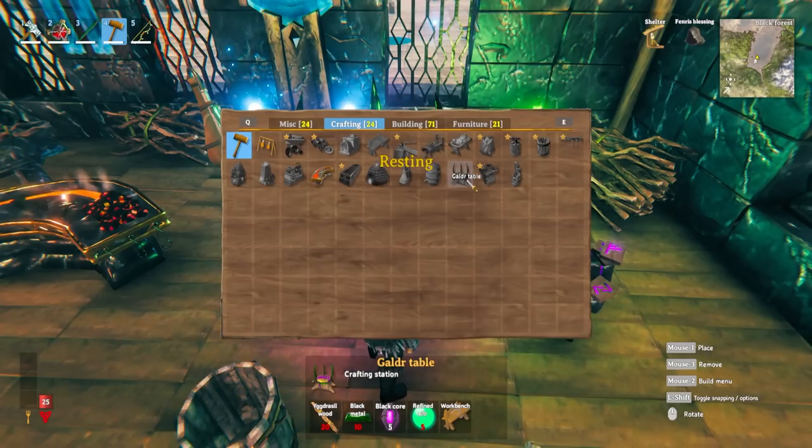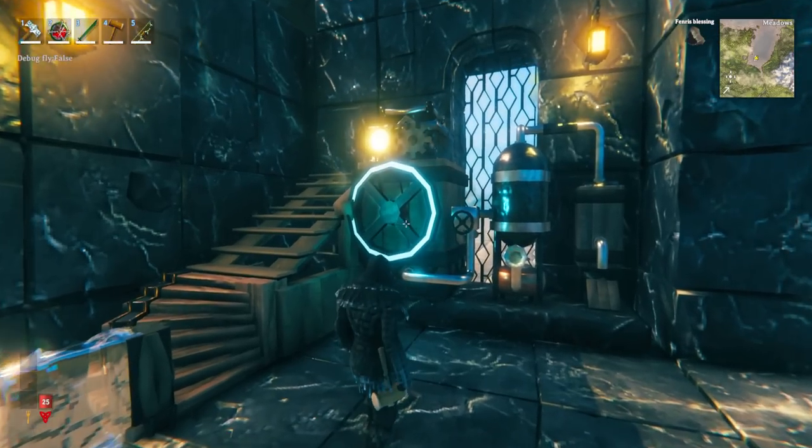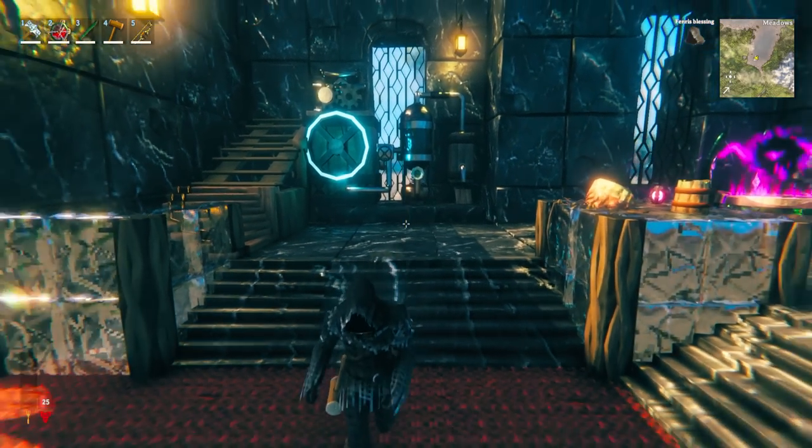The seal breaker can be made using the Galdr table but you will need nine seal breaker fragments to make one. This item is used to access the new boss. The Galdr table itself requires Yggdrasil wood, black metal, black cores, and refined eitr. You get refined eitr by putting sap and soft tissue into the eitr refinery, which I went into in more detail in part one of this 100 tips video.